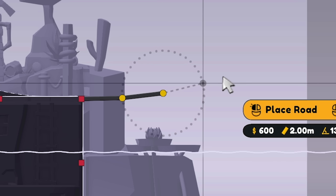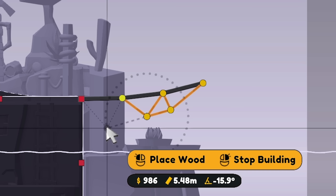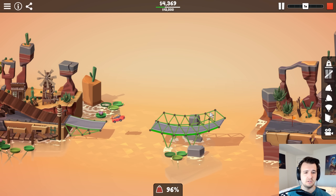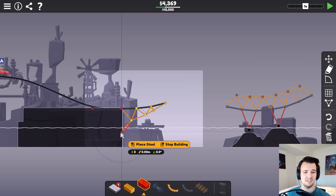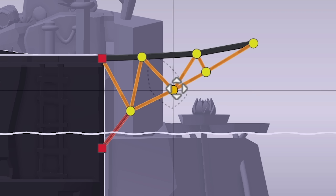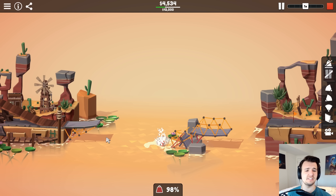The best way to conserve speed is to have a very neutral change in angle like this. Maybe there's some merit to it. I'm so bad at jumps. Maybe I could just shorten the road and then do a singular steel — that way the car being further out won't cause it to break.